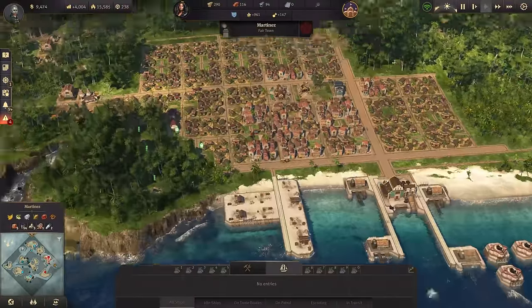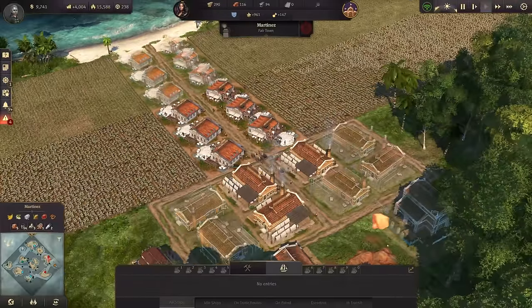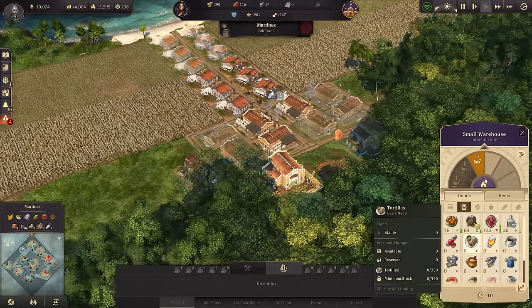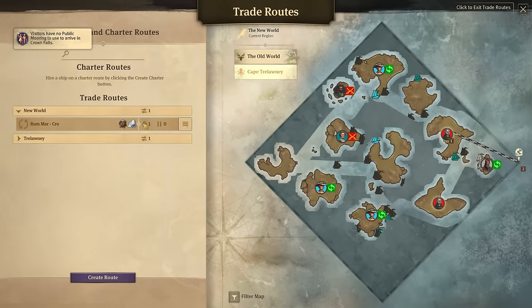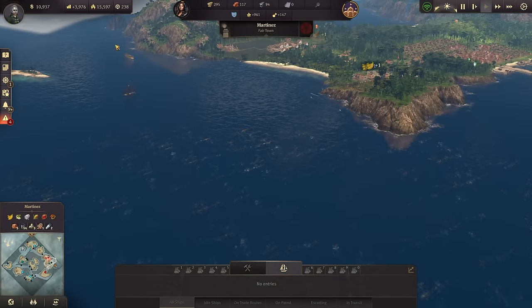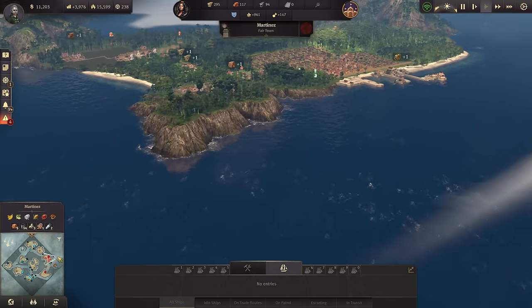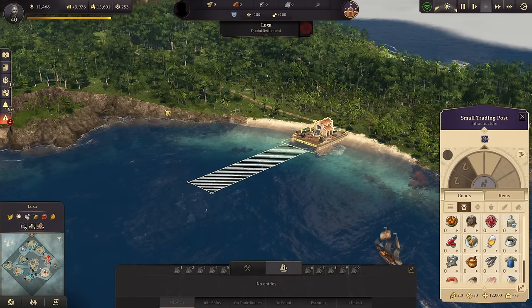While we're here in Martinez, let's quickly have a look around at my productions to check if we are capping out on anything. Right now we're golden - we have the new world trade route here with the rum and the cotton, the ship just left. Miss Hunt is also coming in now with a royal galleon, but that is more of a protected trader with some cannons.